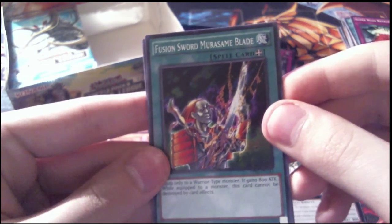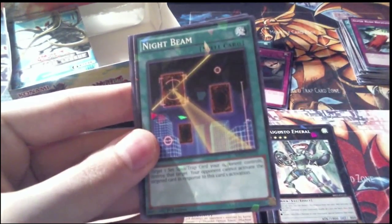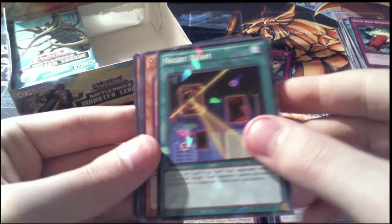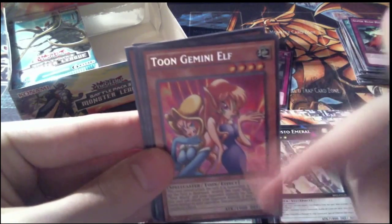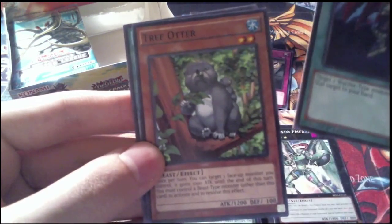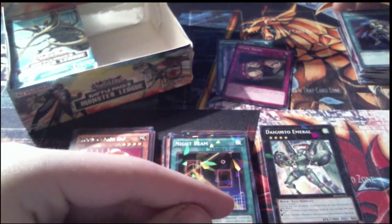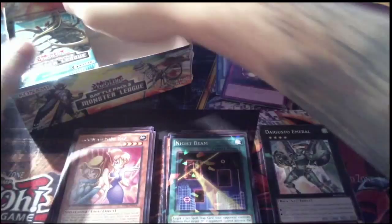Pack 18: first common is Fusion Sword Murasame Blade, our Shatterfoil is Nightbeam — very cool, a Shatterfoil Nightbeam — and a rare Toon Gemini Elf. I have a friend that plays Toons, so that's actually pretty cool to see. Our other commons are Warrior Returning Alive and Tree Otter. And that is it for the right side — moving on to the left side of packs.